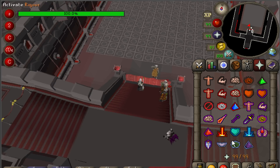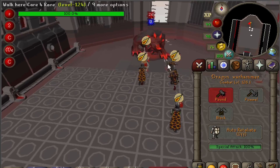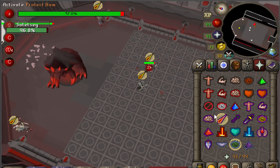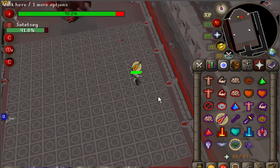When the fight starts, due to Sotetseg's high defense, players should hit a defense-reducing special attack using Dragon Warhammer or Bandos Godsword. Only use one special attack each though, unless no one hits, because Sotetseg's defense will reset later, making holding onto several special attacks very important.